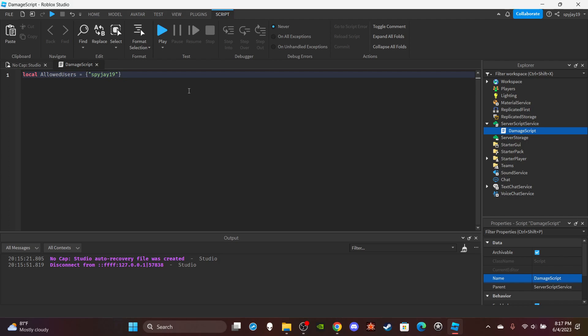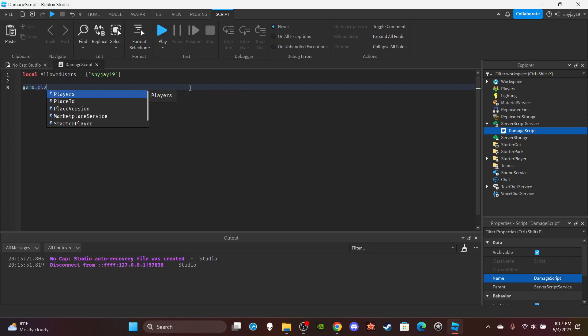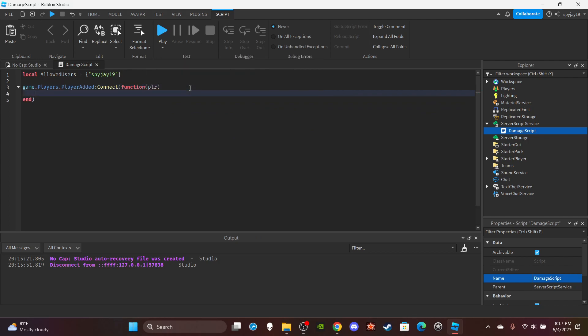Skip two lines and make a function for when players join: game.Players.PlayerAdded, colon Connect, function with PLR as the parameter representing the player who joined. Then do player.Chatted colon Connect, function in parentheses put MSG, which is short for the message.